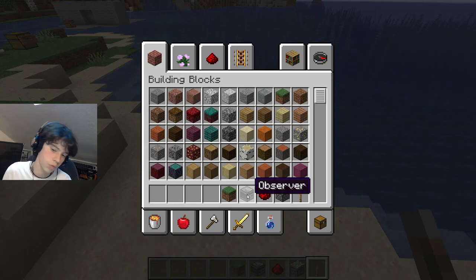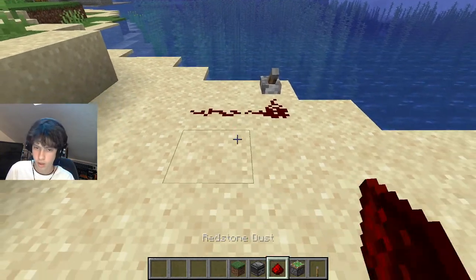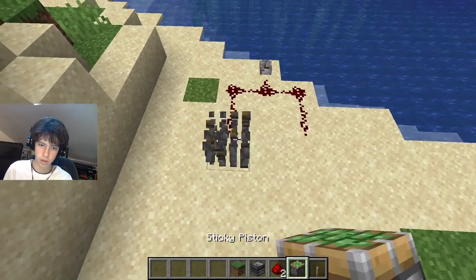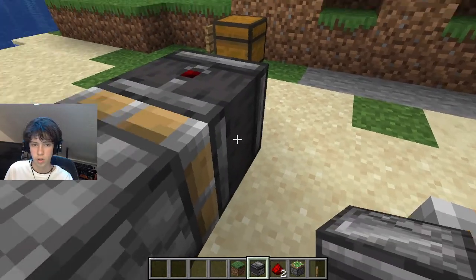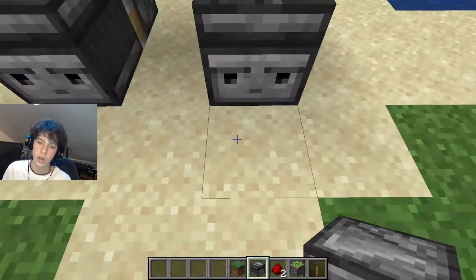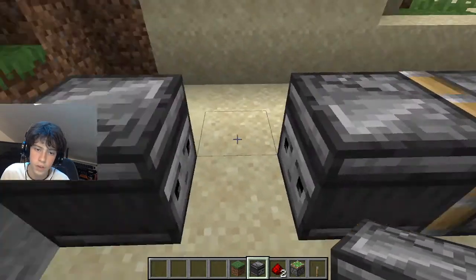We're going to need as many observers as we want, as much redstone as we can, sticky pistons, a lever, and any mechanism you want. We're going to place our lever and split it into two — you could split it into more. Then we're going to place some pistons facing towards us, as well as our observers looking at this. You can see these two arrows are facing towards us, meaning we placed it correctly. Make sure it's doing that.